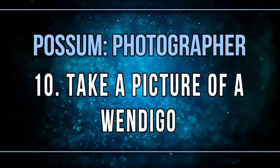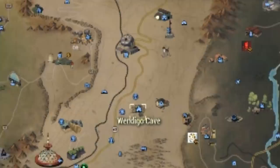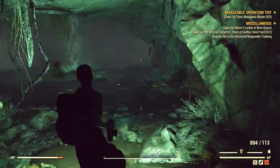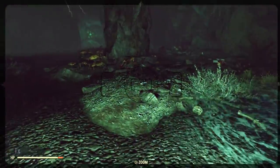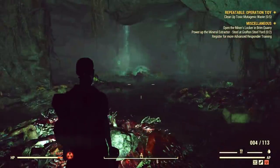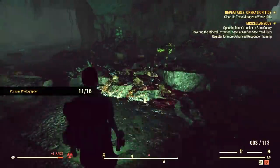For the Wendigo picture, I suggest heading to the Wendigo Cave. As the name suggests, there is always a Wendigo at the very end of the tunnels. Go straight forward until you find a sort of waterfall and pile of junk — that's where the Wendigo spawns. Take a picture of it, or kill it first and then take a picture; the decision is yours.